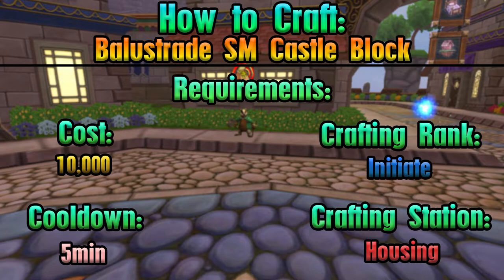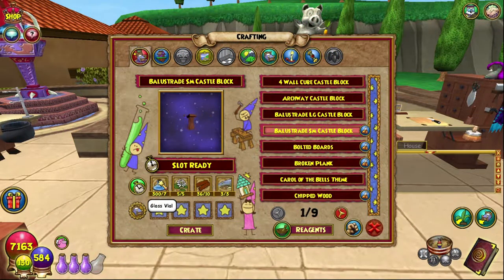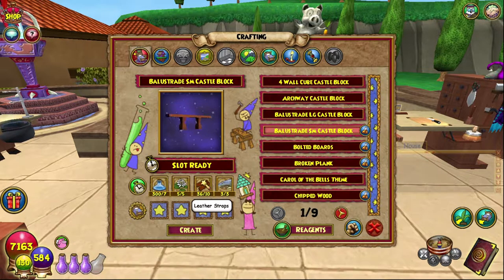The balustrade is small. You need seven glass vials, which you can get from the celestial reagent vendor — I just went and got a whole bunch of those. Five water lilies — I recommend transmuting cattails. Leather scraps — I recommend finding them in the bazaar, but I am trying to work on a good way to get leather straps because I am running out of them myself.